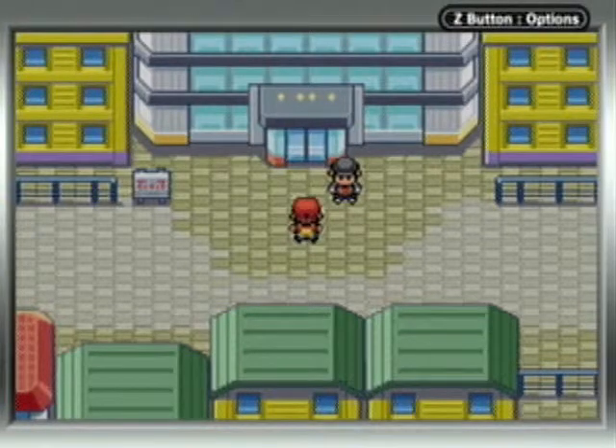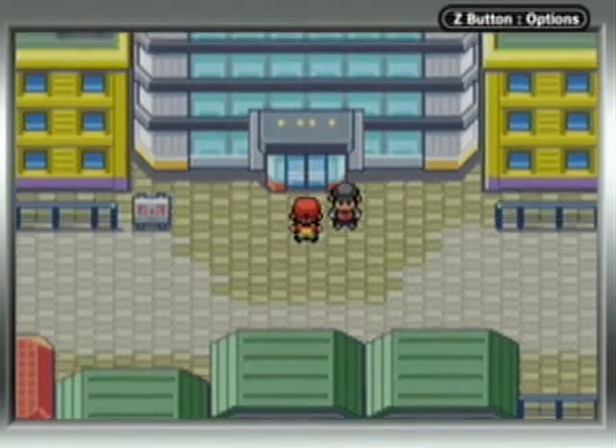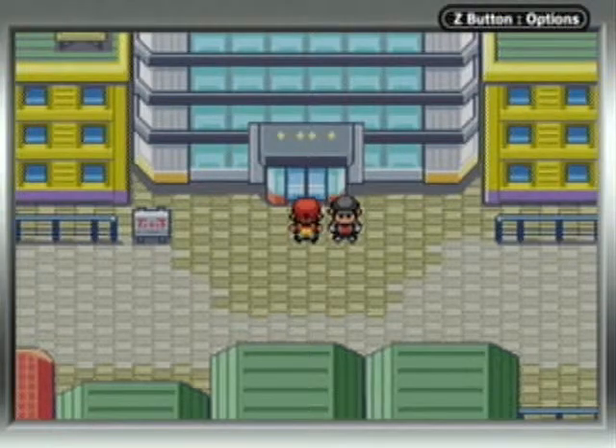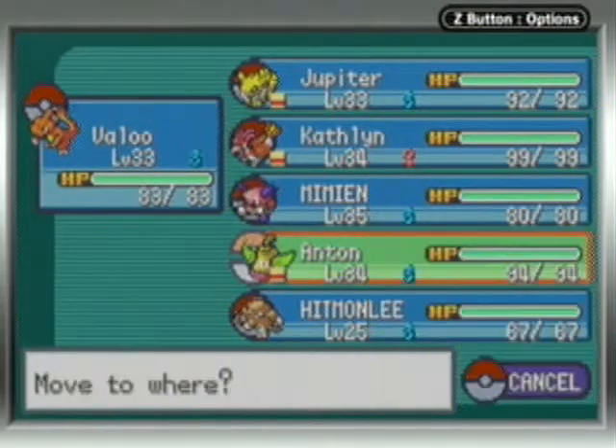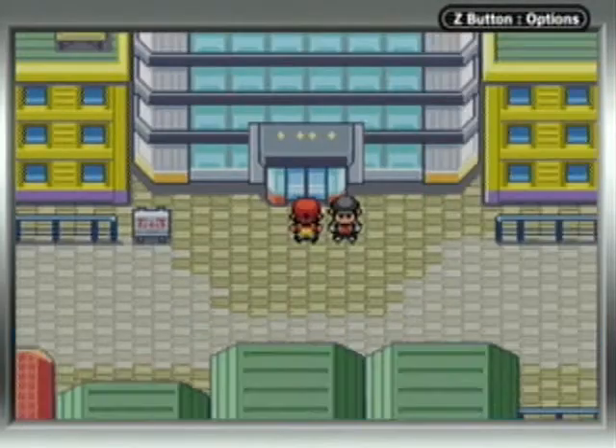Hey guys, this is Bandogai4, bringing you another episode of Let's Play Pokémon FireRed. In the previous part, I did the Fighting Dojo, and in this part I'm going to tackle Silph Co. once I get my party in the proper order. This is post-commentary, because what I recorded originally was largely incoherent — I was rambling for nearly an hour, and by the end it didn't sound very good. I realize I do not want Hitmonlee in my party when I go into Silph Co., so I'm going back to enter it now.